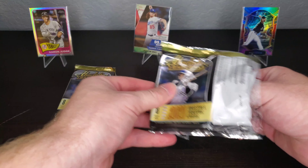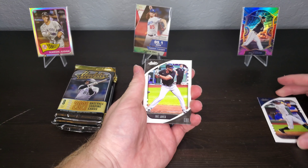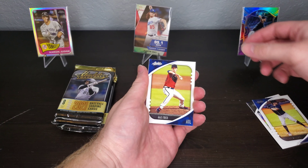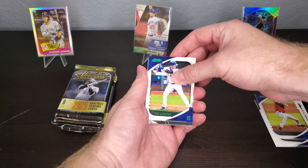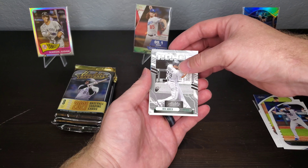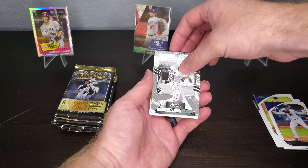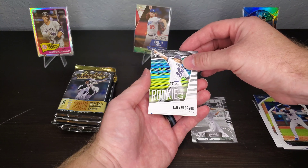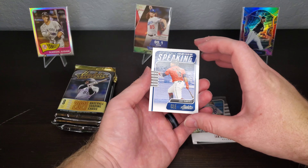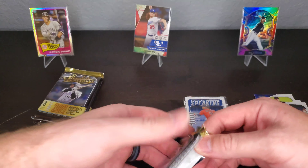All right, the first card we have is Carlos José Abreu, Dansby Swanson, Max Fried — back-to-back Atlanta — there's that green parallel. And we got a José Abreu two in the same pack, power! I think that's a green parallel for that as well. And then Ian Anderson rookie card from the rookie class, and then José Ramírez statistically speaking. Not bad for the first pack, even though we know what the first pack actually was.